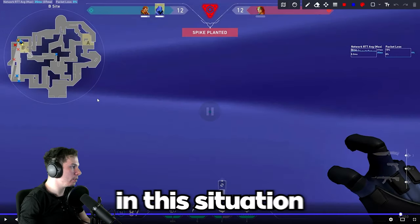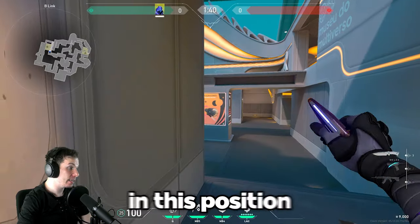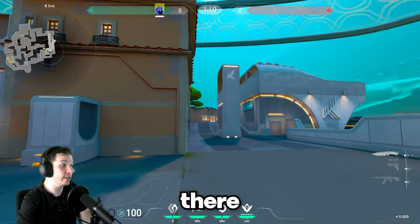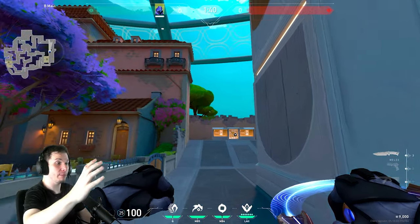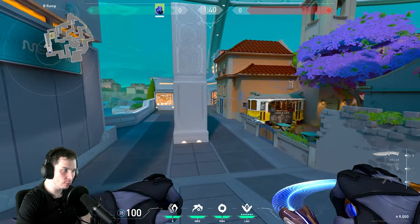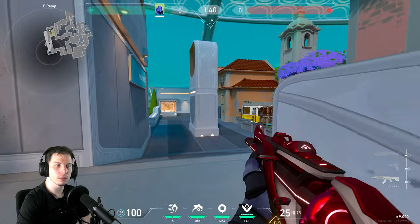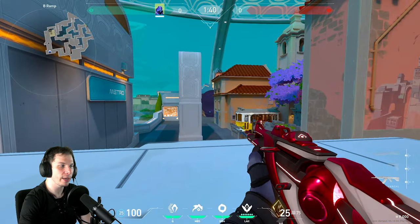Good plan here. Whenever you plant a spike in this position, tell your Breach to flash the Skye there. You're playing B long — why? Because whenever you have a smoke like Omen, Brimstone, or Astra and the spike is there, do a one-way here. That's it — round is ours. The enemy cannot defuse that spike. Easy round. There's no reason right now to play the site or do anything else.